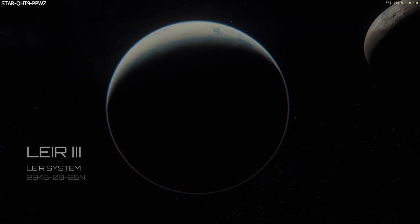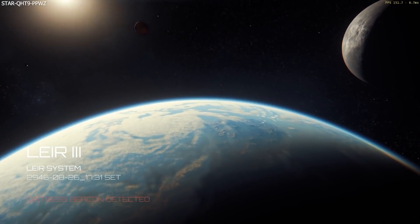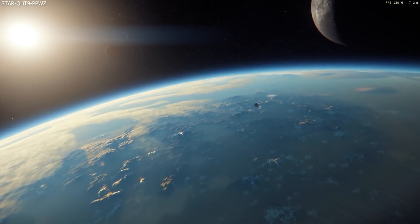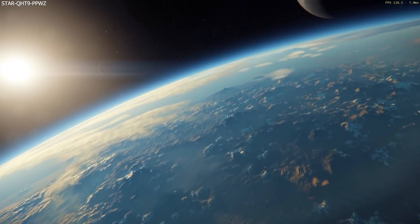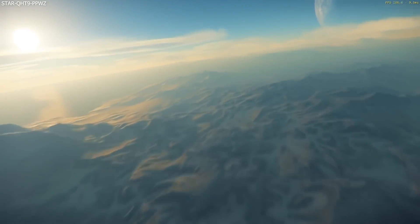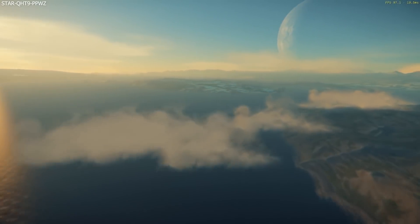This week's Star Citizen Live was all about graphics and graphics engineering in Star Citizen. The first question was about a status update on Vulkan, the Vulkan API. Vulkan is to be the new back end of the Star Citizen renderer, which they have named Gen 12. Progress on Vulkan is going very well but it is limited by the progress on Gen 12, and cannot be completed until Gen 12 is itself complete. As they develop the renderer, as soon as something new works they get that working with Vulkan too, though it always lags behind just a little as you'd expect.